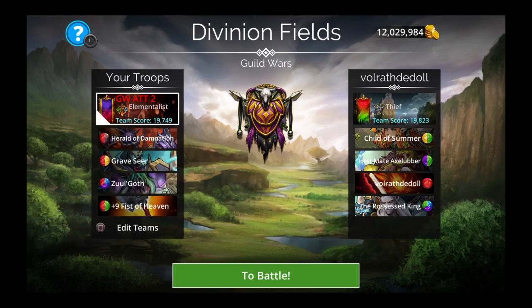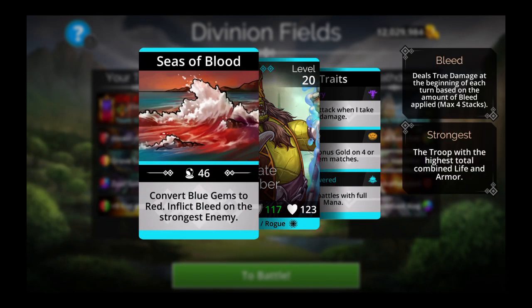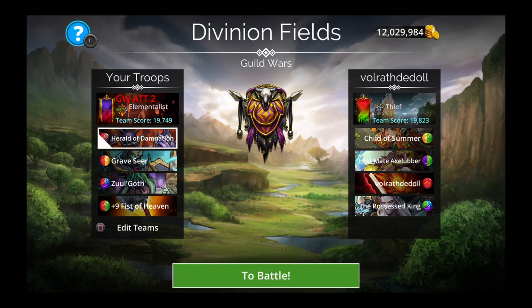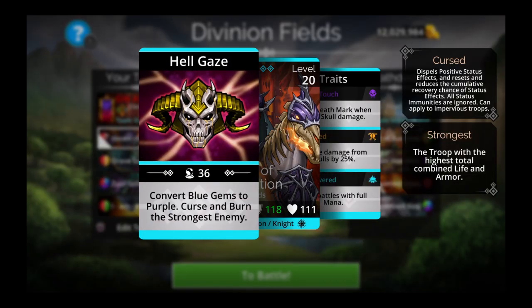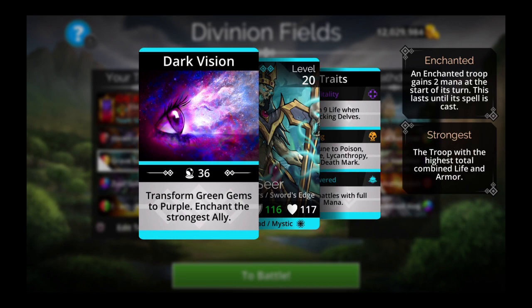I'm going to counter them slightly using this. I can cancel their Axelabber who converts blue gems to red by using Herald of Damnation, who converts blue gems to purple. And Graveshear also converts green gems to purple and enchants the troop.